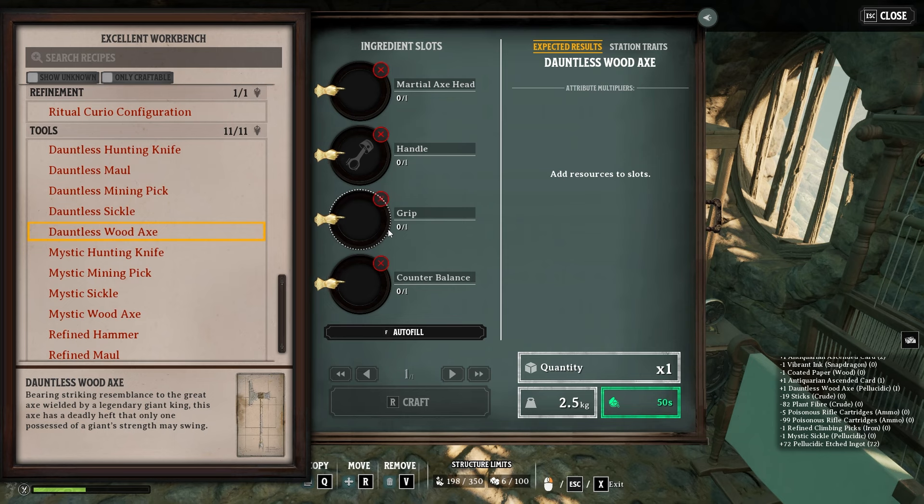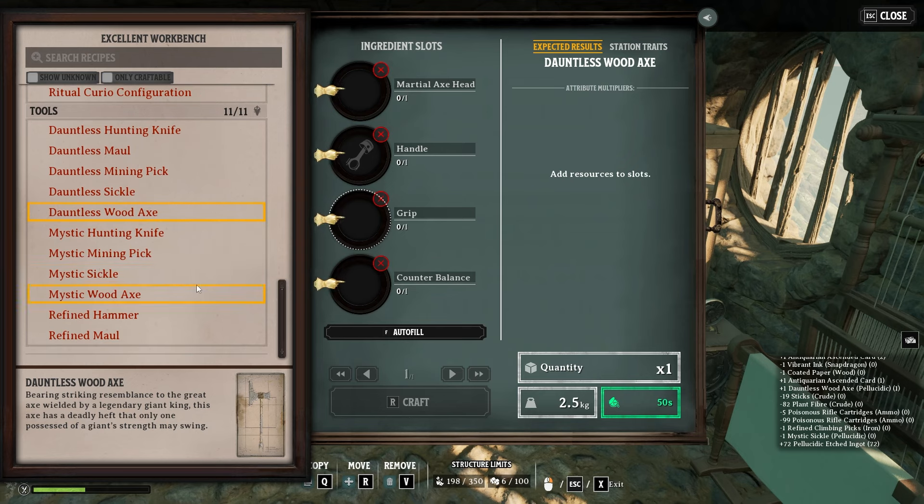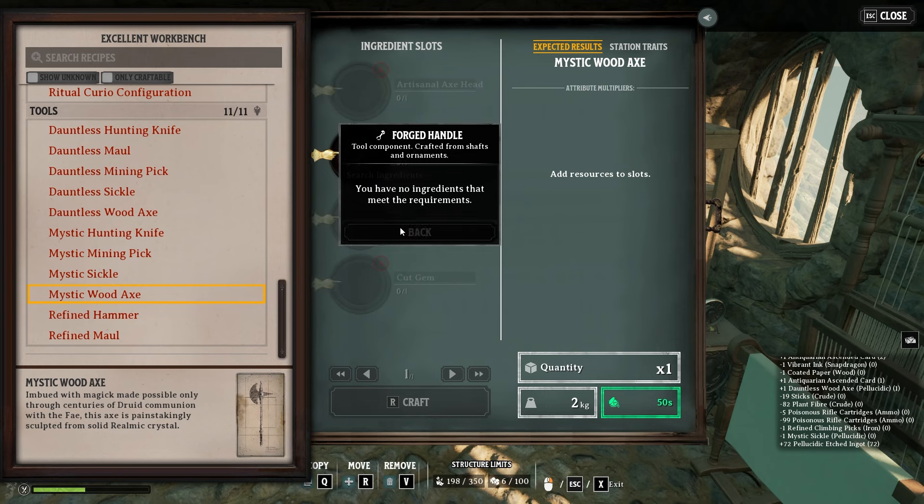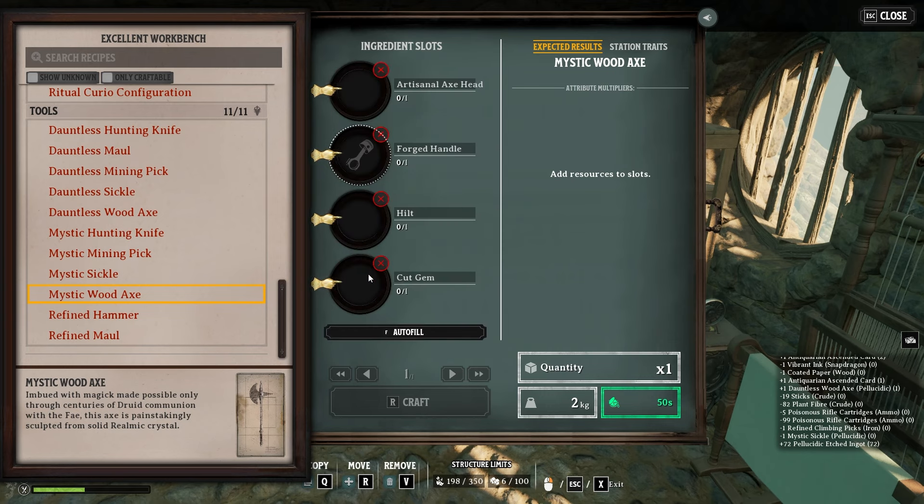For the grip, I use T3 Predator Hide — this is something that everybody can always get. You could add a grip that gives a bit more damage, but for this test I opted out. One of them used a Forge Handle so it didn't need a grip. For the cut gem, I use a diamond.